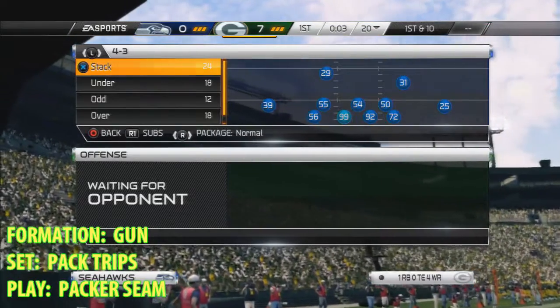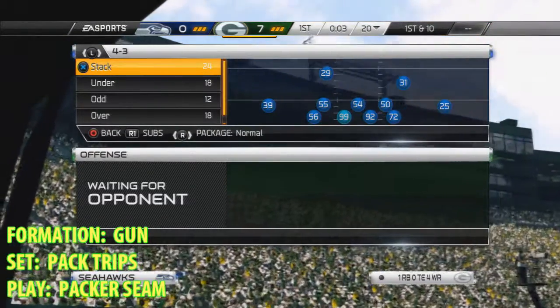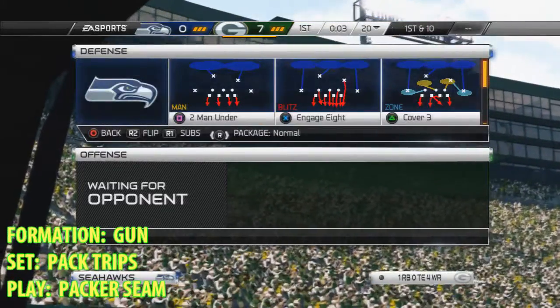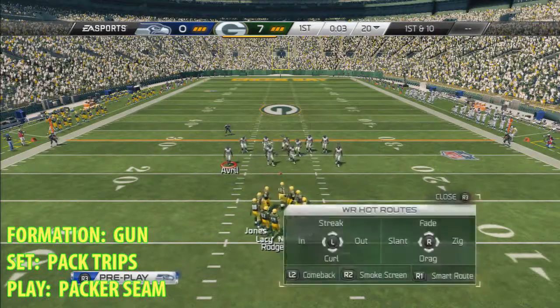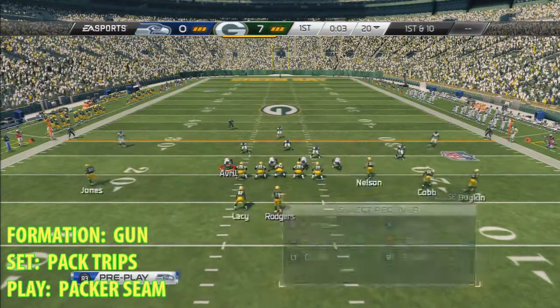On this play, it's a real easy setup. You have one route on here — it's this R1 route that kills man defense, zone 2, I mean cover 2, cover 3, cover 4 — it kills everything. The R1 route.